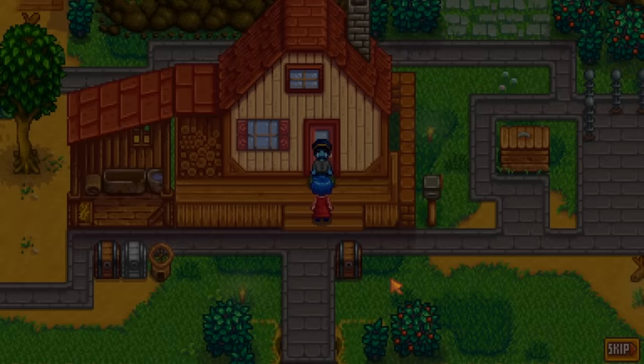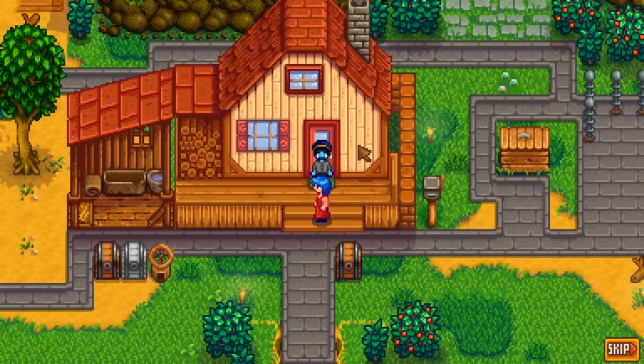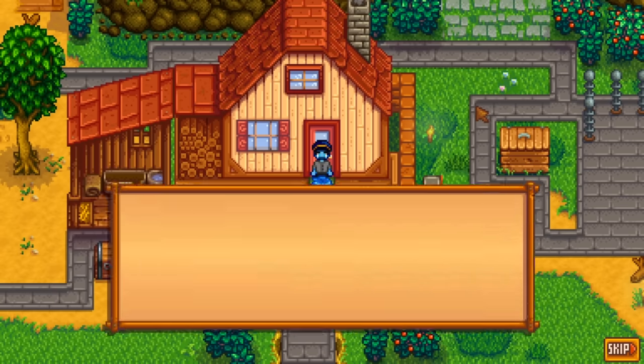In order to trigger the cutscene to unlock the sewing machine, after you get a hold of some cloth, the next day that isn't raining, you just gotta leave the farmhouse between 6am and 11am. Your friendship levels with Emily do not affect whether or not the cutscene pops up.